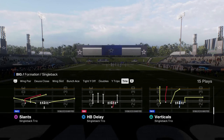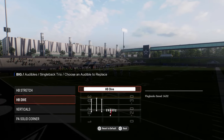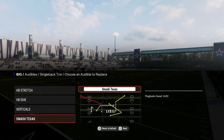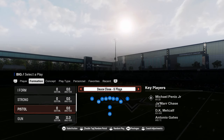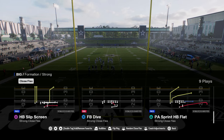They have a nice single back trio with that stretch, so you have the stretch with the bubble screen attached to it. You have a dive play, verticals, and then you have the smash Texas play, which is super good. They also have some decent I-form formations — strong close flex, one of the only playbooks in the game that has this formation.